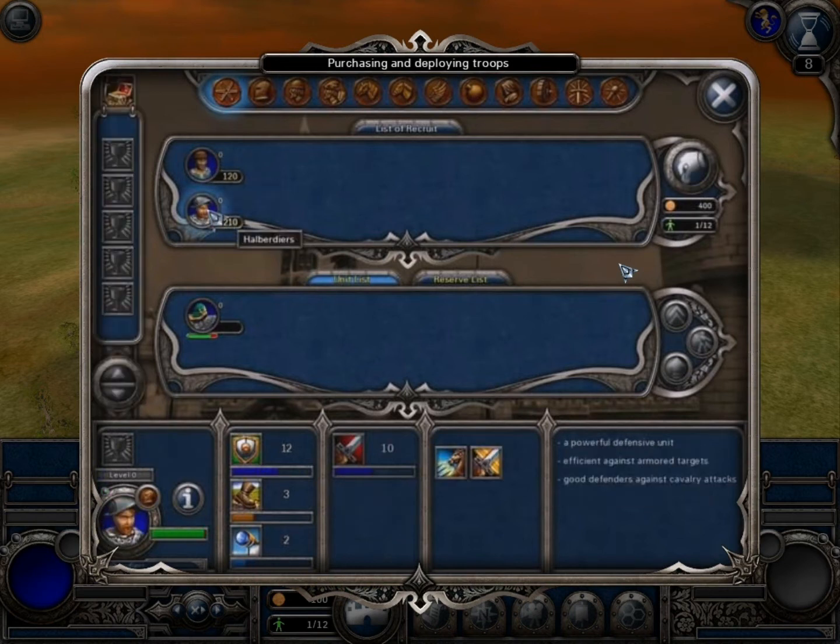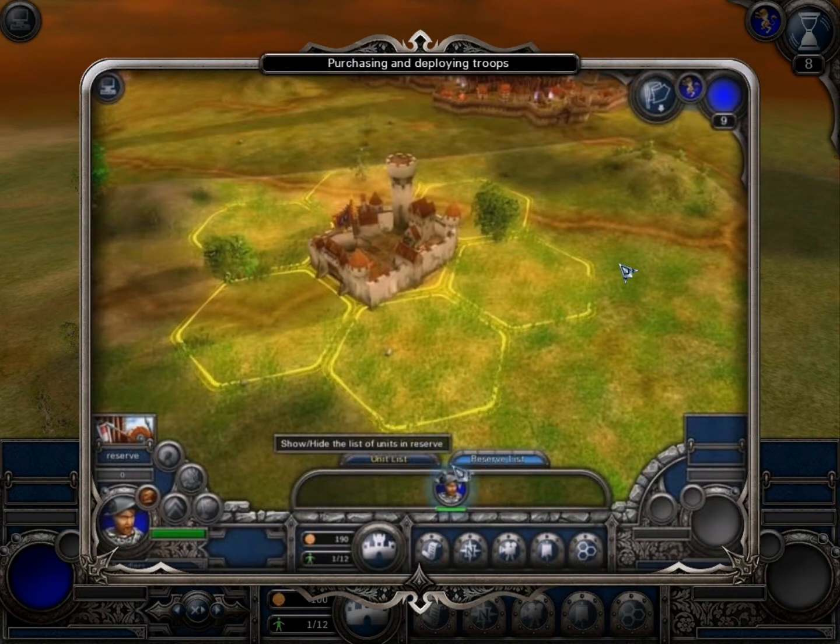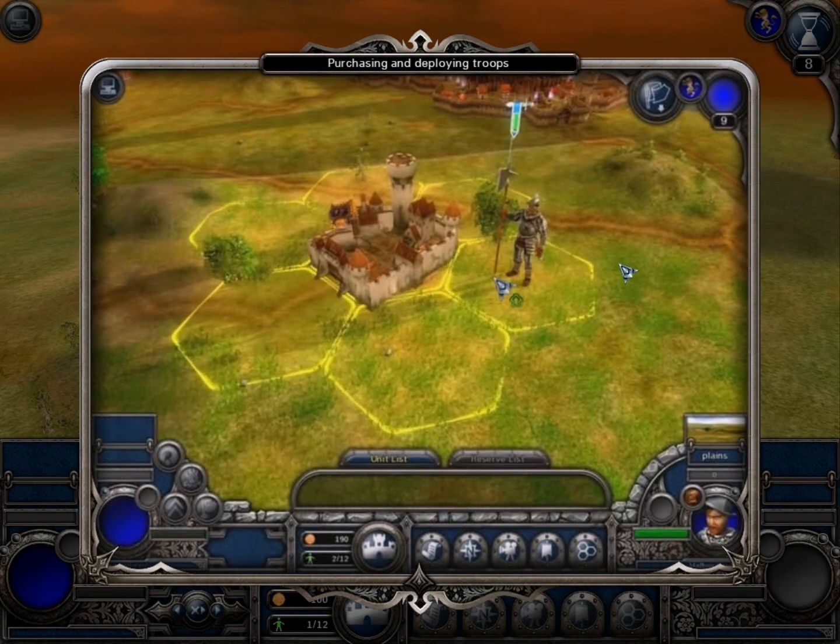If you have enough money to purchase a unit, click on the buy button and the unit will appear in your reserve. To put units from the reserve onto the map, switch to the relevant panel, select a unit, and click any of the yellow cells. Remember that in the course of the mission your troops can only be deployed near the towns belonging to your army.